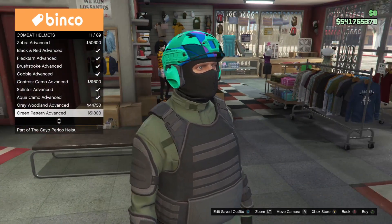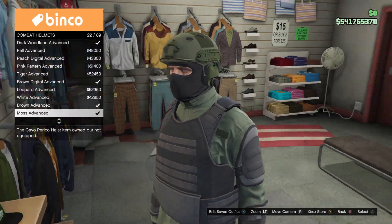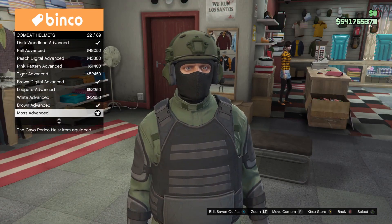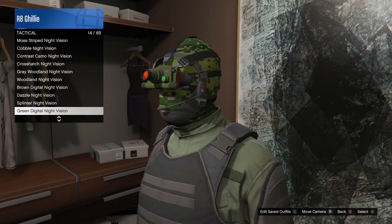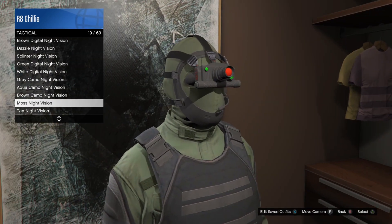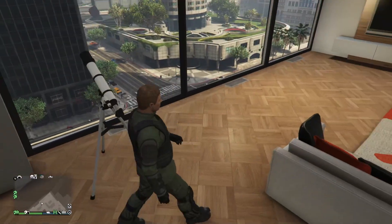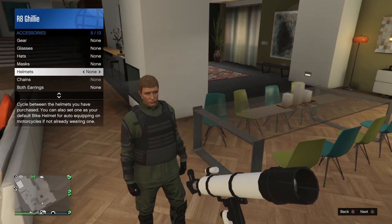And now, all that is left are the helmet and the mask. You want to first equip the helmet, which is going to be under the combat helmets category — the Moss Advanced Helmet. From here, go ahead and save the outfit, because now we have to go ahead and do the helmet and mask glitch. After saving the outfit, put on the Moss Night Vision Mask, which is located under the tactical category, and then go over and perform the telescope glitch to get both the night vision mask and the combat helmet on at once.